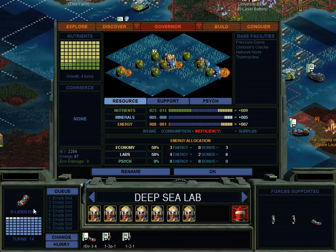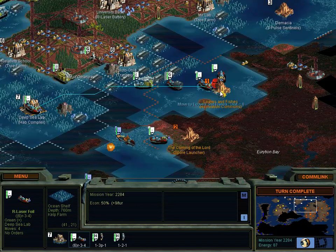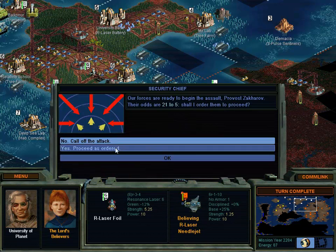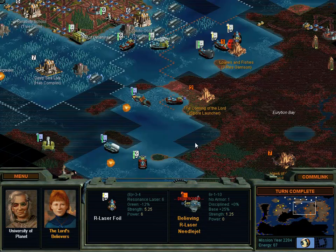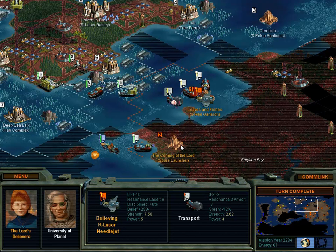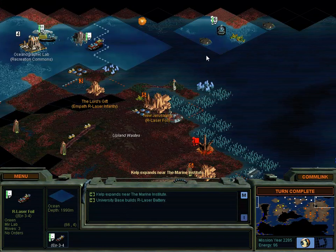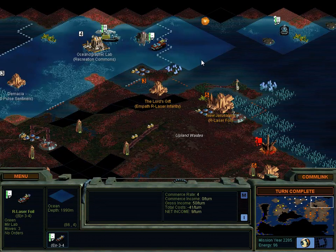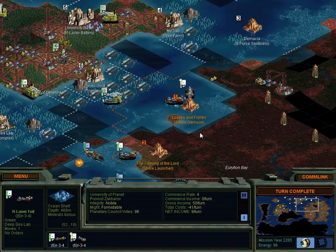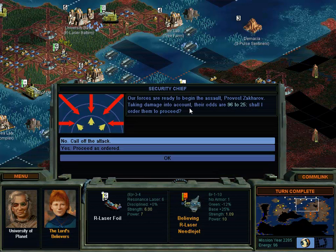You stay parked there until we've got a defense unit. Don't build a tree farm because that would be a terrible place to build it - you do start on a hab complex. Attack. Good odds. Needlejet done. 21 to 5 - sounds good to me. Another Needlejet. Woohoo! You stay parked there. Turn complete. You stay parked there. She's got a lot of Needlejets, man - told you about this person. She can whip out a lot of units very quickly. You sentry this position. You too. Okay, take this city out.